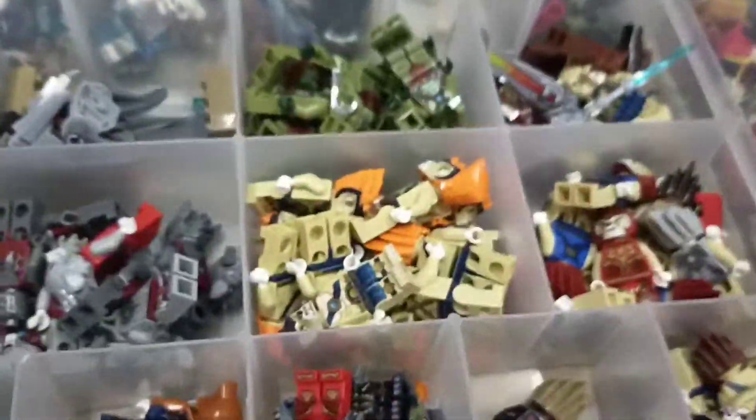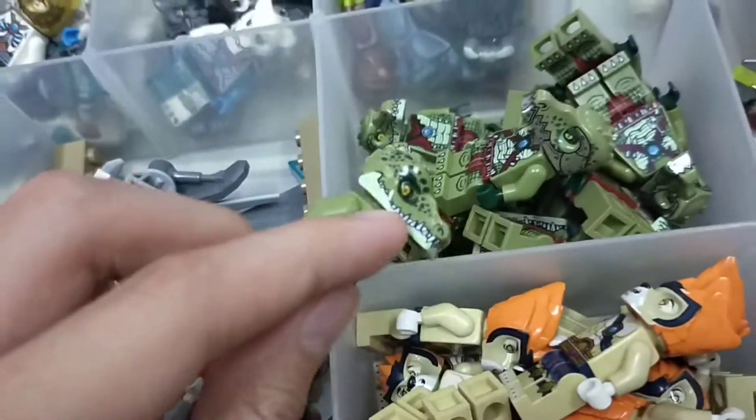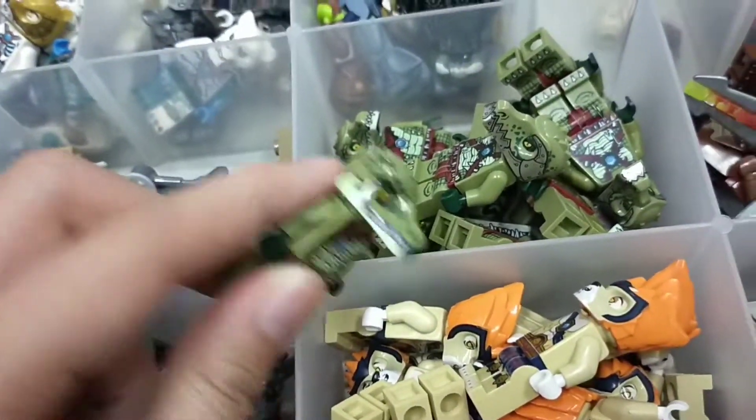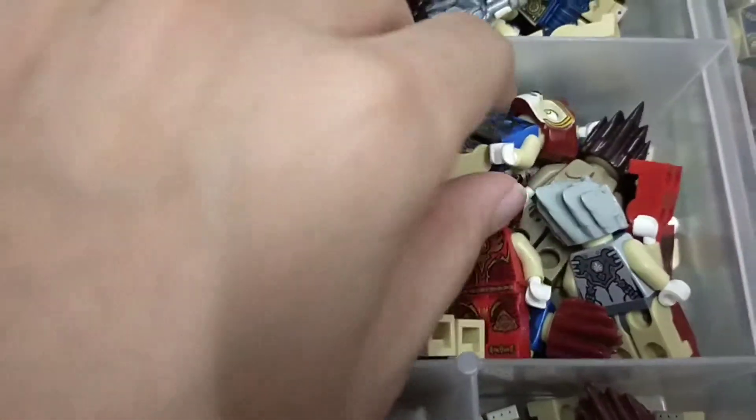For the croc tribe, I have Cragger, and I also have Cragger's sweater. I have a Cragger army which consists of a couple of guys. And also for the lion tribe, I have Leonidas.